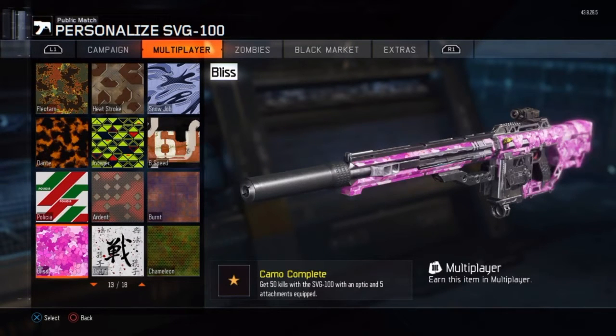After that, you're going to be getting the blast camo. The blast camo requires 50 kills with all 6 attachments, which includes the optic and 5 random attachments. You can use whatever attachments you feel comfortable with. This will also take you about 3 to 4 matches, depending on how many kills you get.